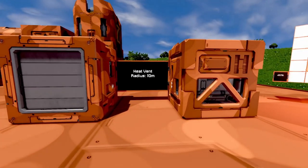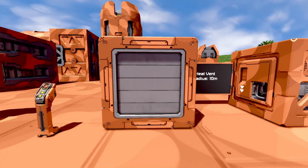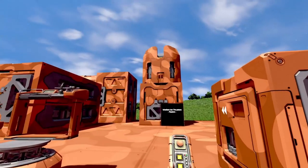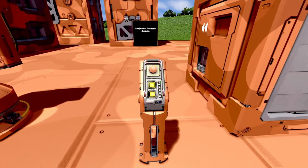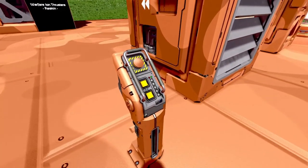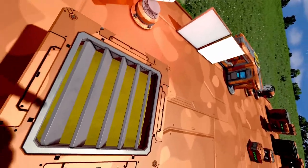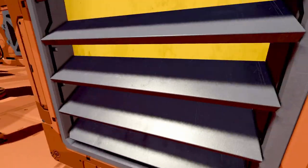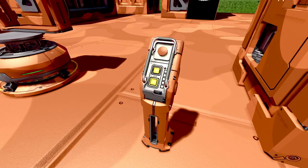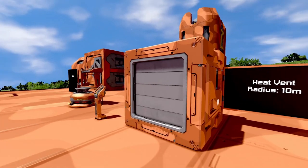Next we have the heat vent block — this is basically just cosmetic. You can open up these vents; I have thrusters over here with a little control setup and they open up to certain portions depending on how much power you're pulling. You can also change the color of the vents. They have a light radius of 10 meters when fully open.